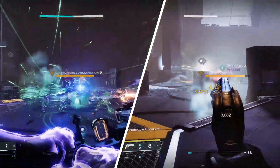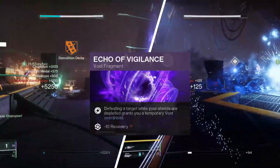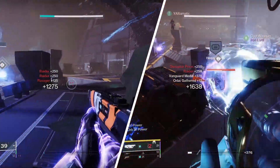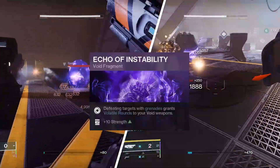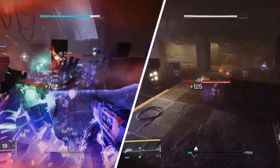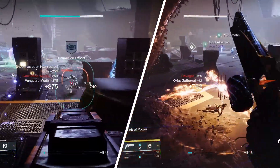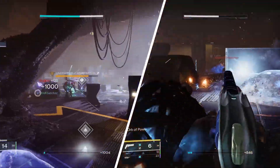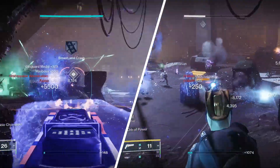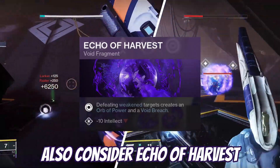If you want to swap out Echo of Starvation for something in higher-end content, you could consider Echo of Vigilance — defeating a target while your shields are depleted gains you a temporary Void Overshield, which will help proc Offensive Bulwark. You could also use Echo of Instability — defeating Void targets with grenades grants Volatile Rounds to your Void weapons, which counters Anti-Barrier champions. Granted, it is kill-proc'd, but you do have that option.